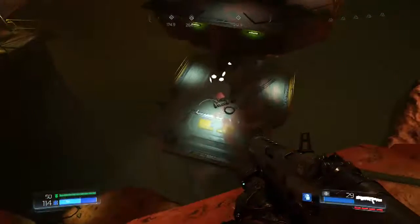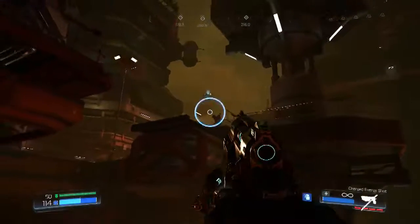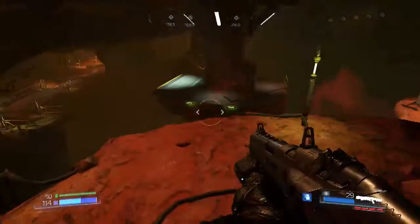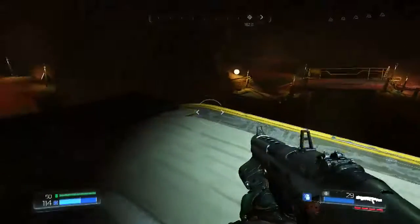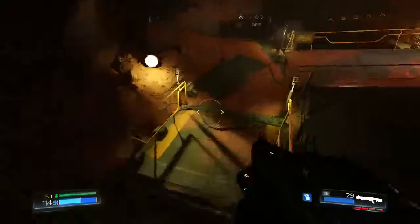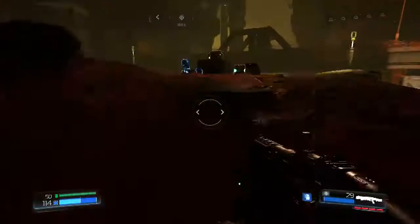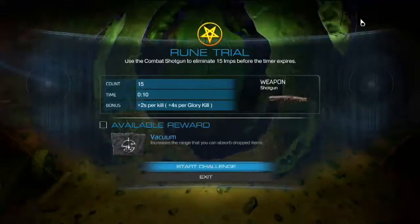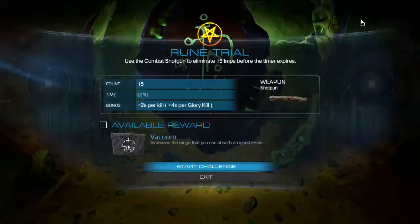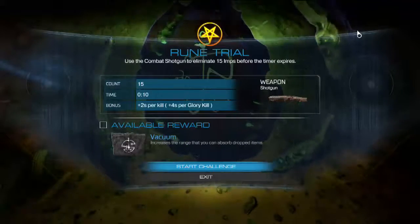Rune Trial: use a combat shotgun to eliminate 15 imps before the timer expires. Bonus: 2 seconds per kill, 4 seconds per glory kill. Available reward — Vacuum: increases the range in which you can absorb dropped items.